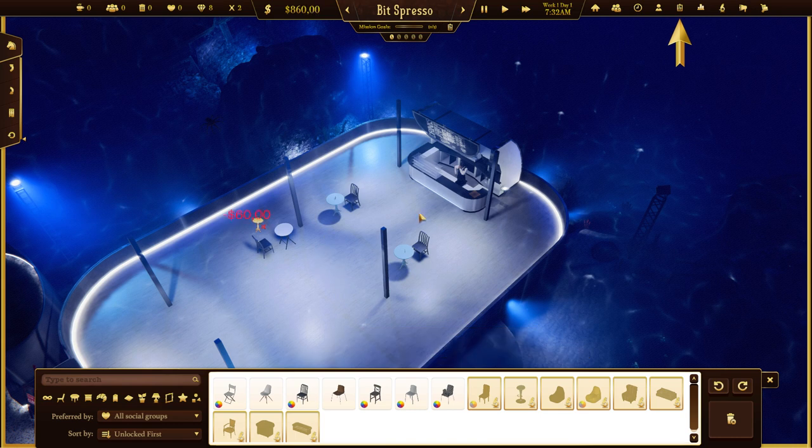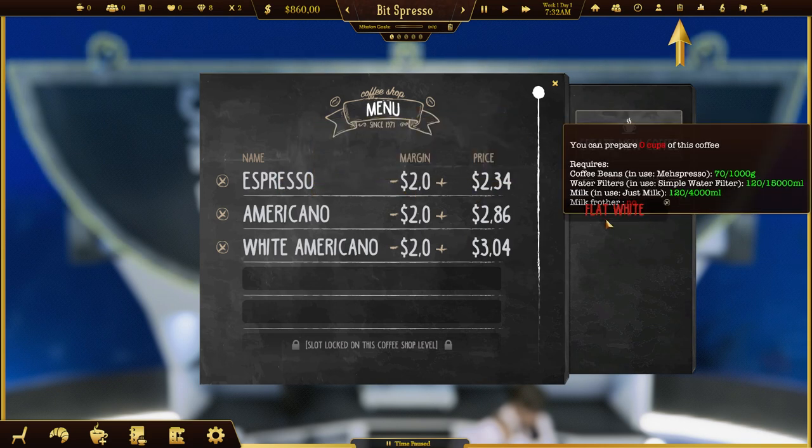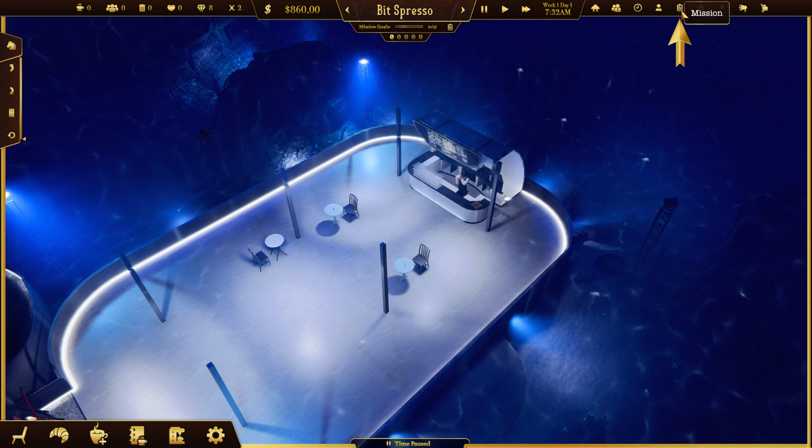The other important thing is you need to have a menu that actually makes money. There are some basic recipes that you can select.